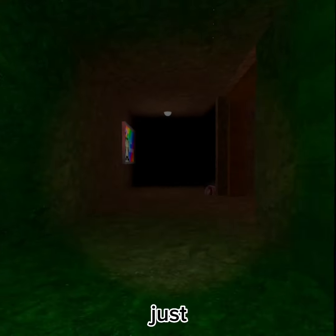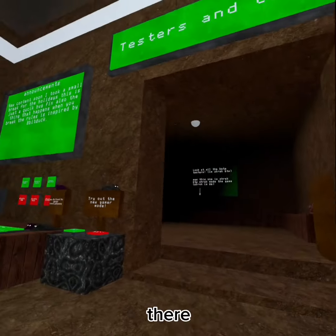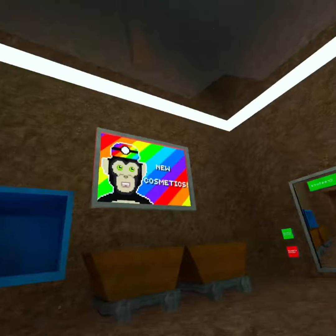If you die you'll just respawn, and as you can see it's really dark everywhere. That's basically just gamer mode, so press disable gamer mode and make sure you fix that so there's no fog.